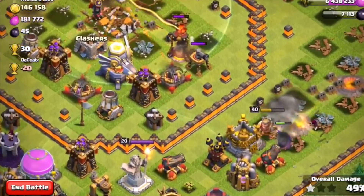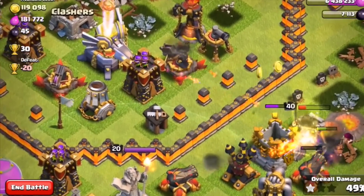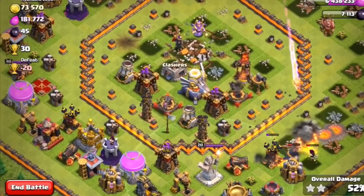I leaked these earlier and somebody else leaked them too, but I was one of the first to bring it to you guys. Right here you can see the Barbarian King go down — he got the 50% two-star, which pretty much wraps up the raid.